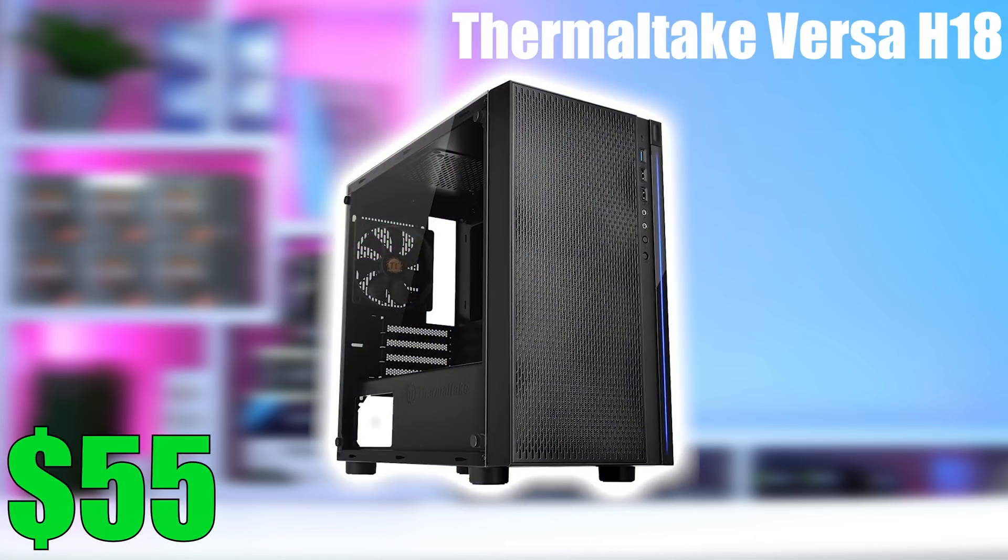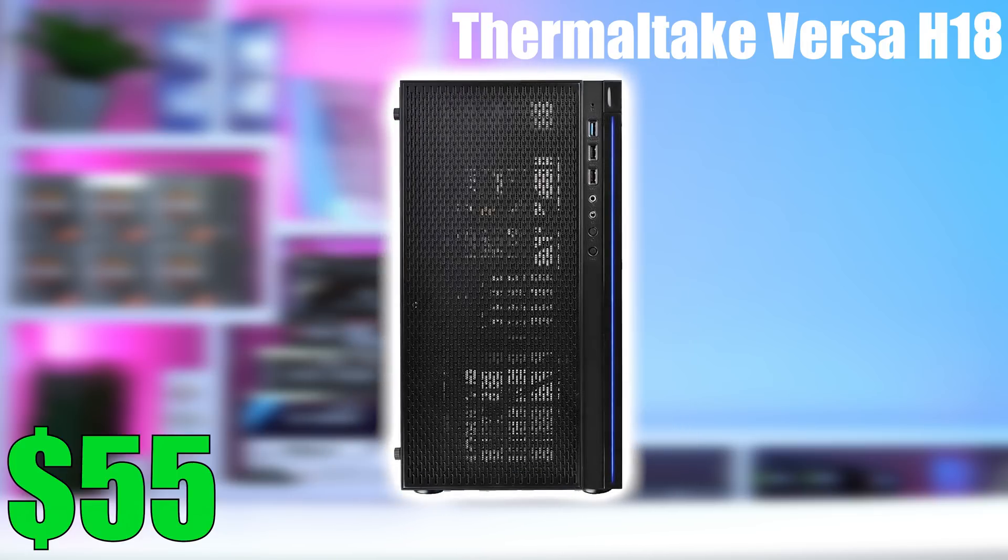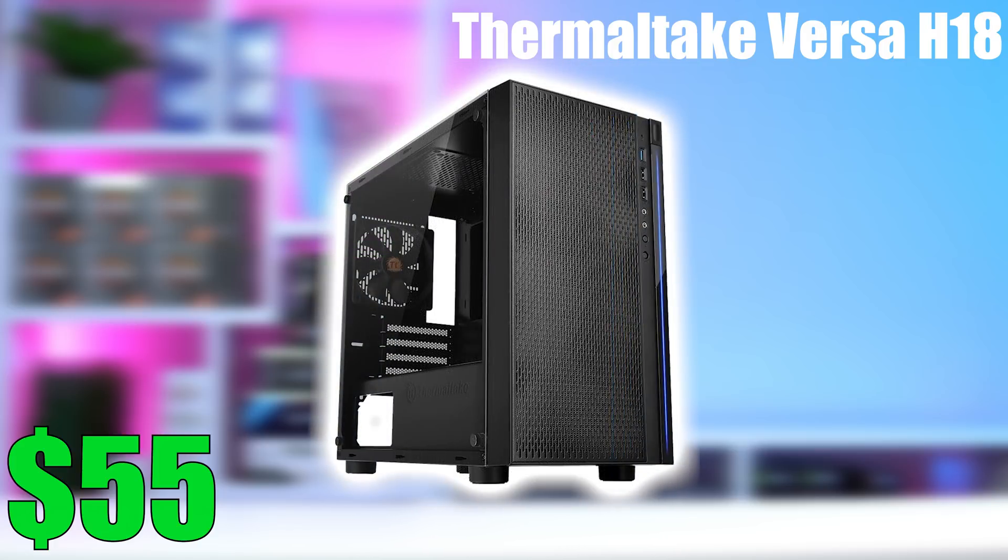Saving the graphics card for last, we get to the case. Today I'm going with the Thermaltake Versa H18, in stock on Amazon for just $55. It has a nice airflow mesh front panel, a clean micro ATX compact size matching our motherboard, and a tempered glass side panel. Case selection is more subjective, so feel free to go with whichever one you want — I'd just recommend a micro ATX size so the motherboard doesn't look tiny, and definitely get one that looks great.